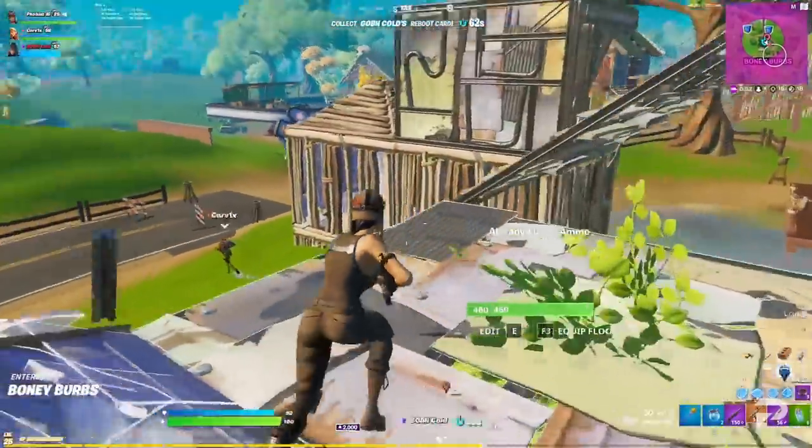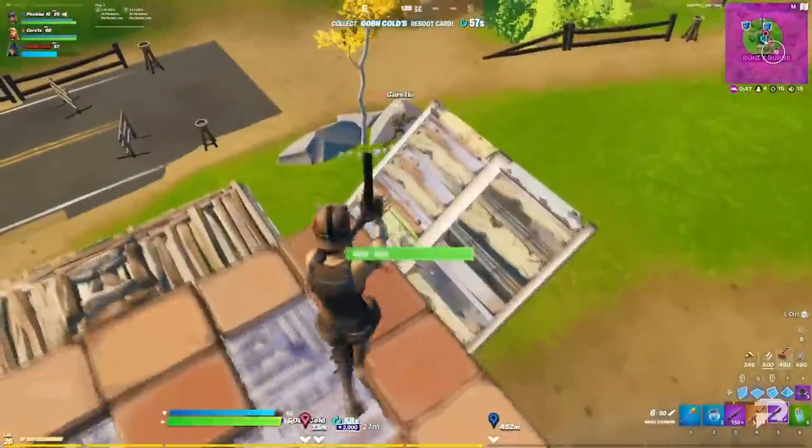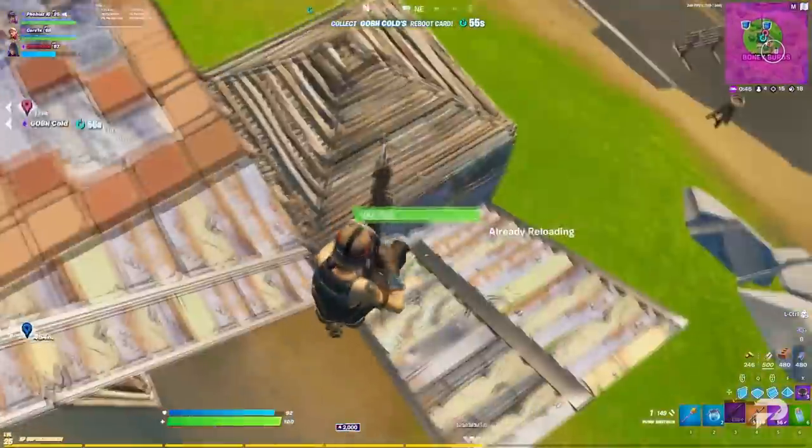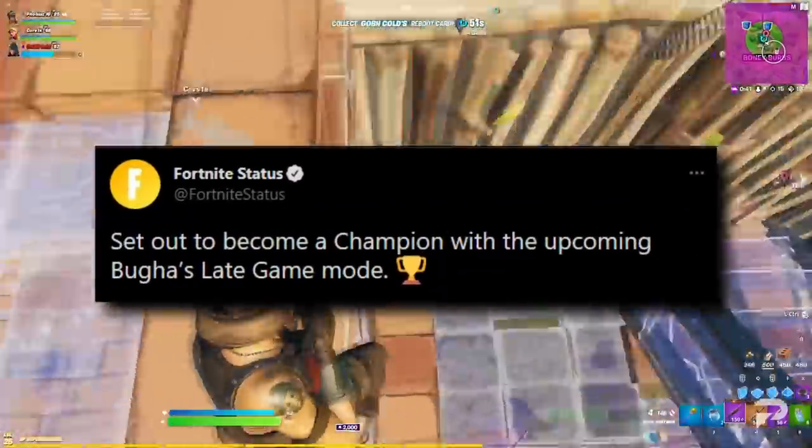Let's start with the patch notes from the Fortnite status account. We're getting a bunch of Booga stuff this patch. It's been about two years since the World Cup final, so this patch Epic is releasing both a new Booga skin and a new Booga's late game mode.